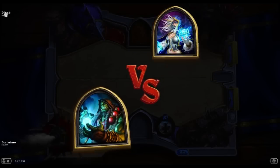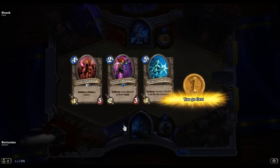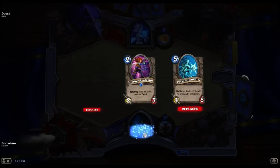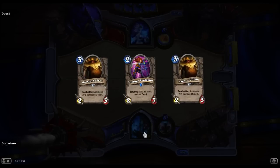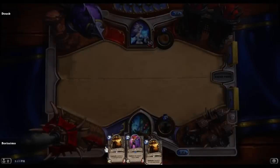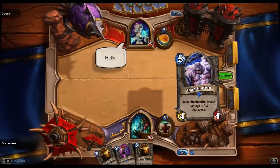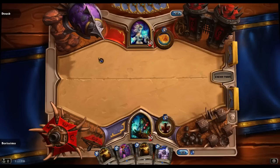Alright, up against another mage, Dusk. You asked for it. So, I'm at 1 and 2 with Shaman. This would be, by a huge margin, the worst result I've ever posted with the class if I were to lose this game. We do have a good curve — 2, 3, and not really 4, but I'll have something to play on turn 4. See what she's got for me. Hopefully a pass on turn 1. Yes, that's excellent.